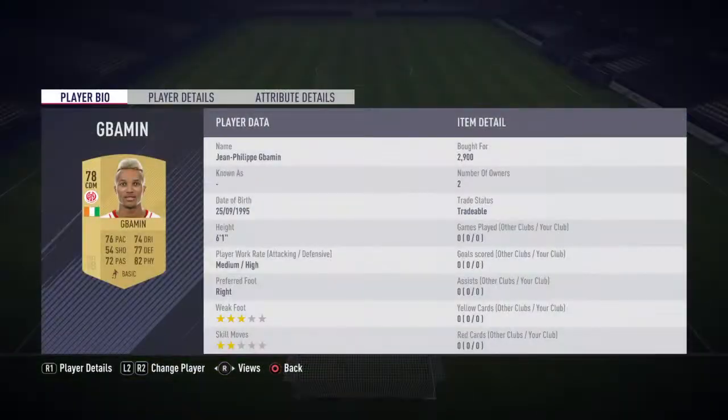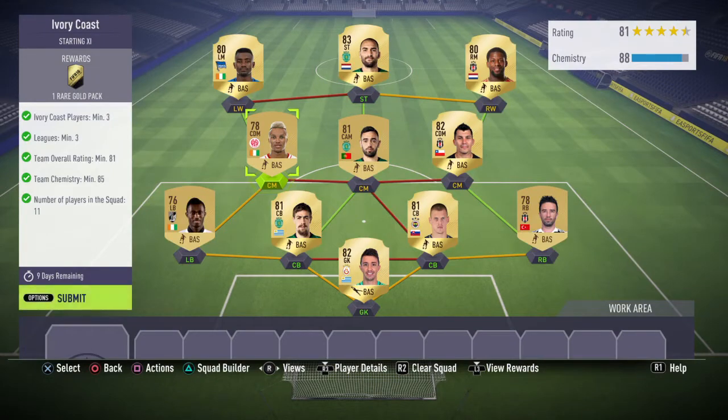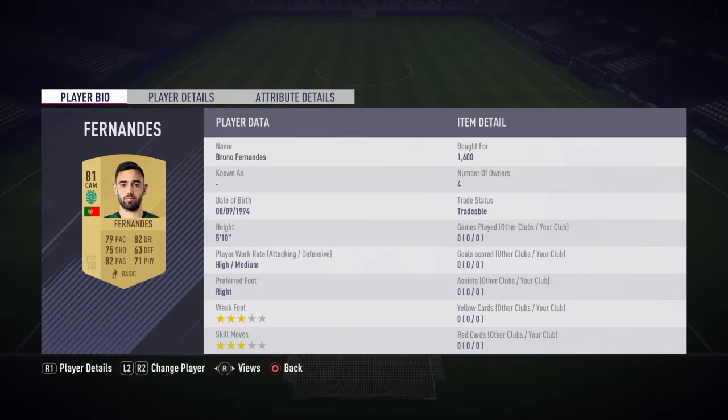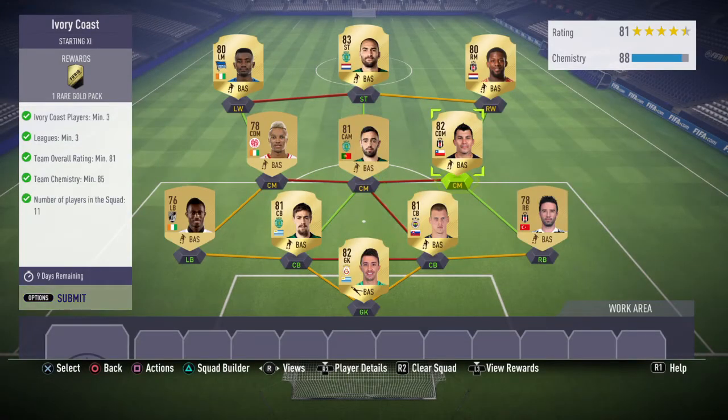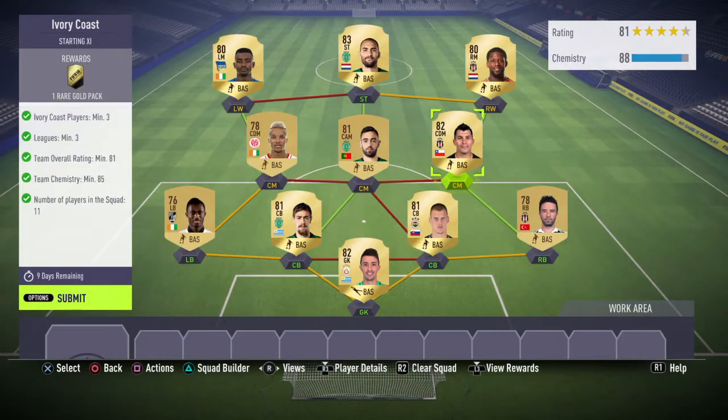Then in midfield we've got Gabamin — or whatever you call him — at 2900, which is quite expensive, but obviously you need to spend it if you want to complete it unfortunately. Then at centre mid we have Bruno Fernandes at 1600 coins, and the other centre mid is Gary Medel at 1100 coins.